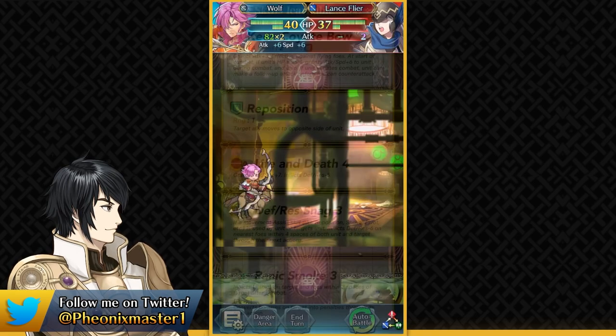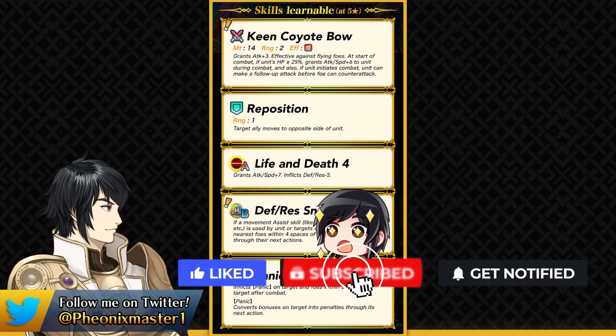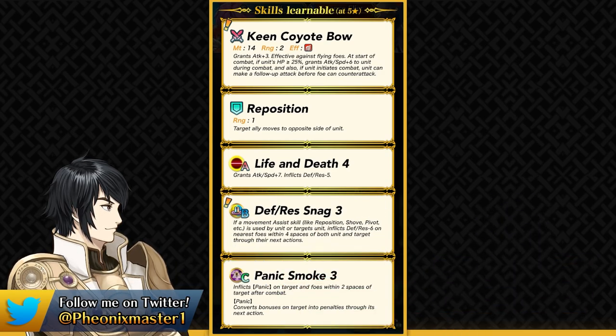He was a pretty strong unit. His weapon is definitely pretty reminiscent of Bernadetta, but this is better because it is always active in the player phase. He's got Keen Coyote Bow, which gives him plus 3 attack and also plus 6 attack and speed during combat if he's got more than 25% HP, and in the player phase he can basically have a desperation. So this kind of permanent desperation just opens up the B slot to run a LUT skill or a TRACE skill.